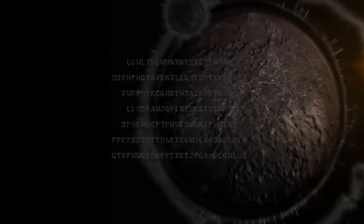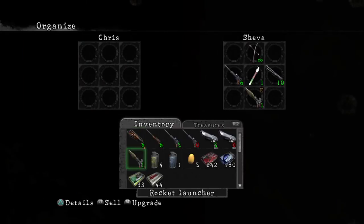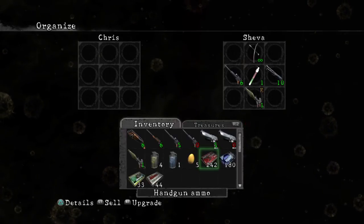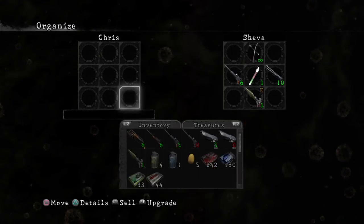If you go to your item management, as you will see, my rocket launcher that I've just stolen, and the golden egg, is also carried over as well.